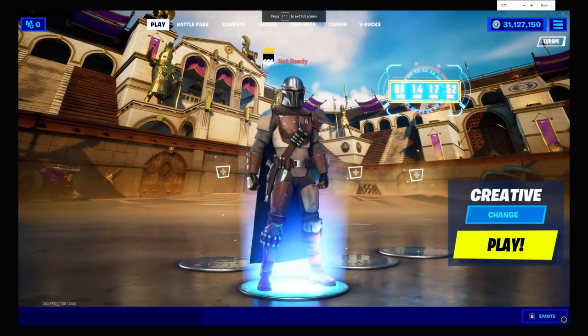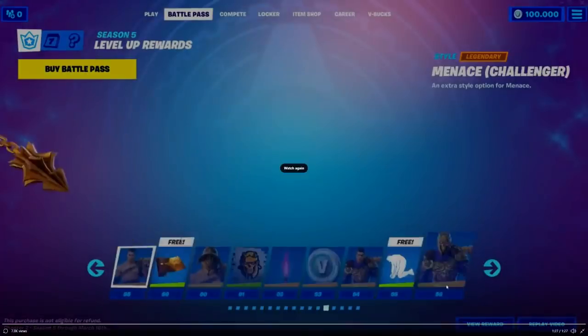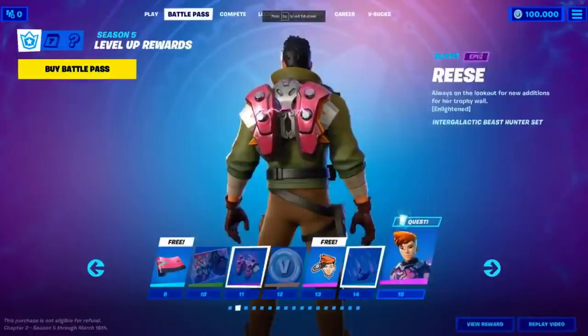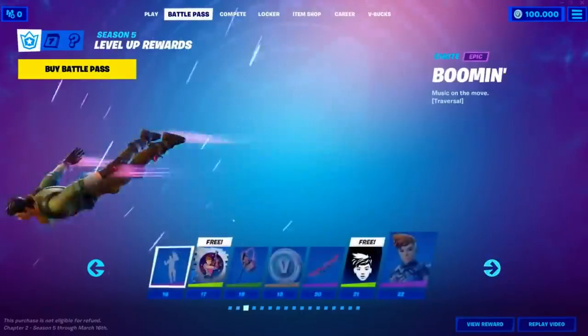Look at this — they still have the event countdown for the Galactus event. Massive leak. Did somebody say tier 100? All the leakers don't want any changes to break stuff. Gemini skin is back. Fortory still hasn't posted the last page of the battle pass, so I assume it's either a secret or it's going to be some more styles. Because this is tier 96, we might actually get an entire brand new skin for the last page. But we're out of luck right now. No one else is leaking it, so maybe the last page is just locked so far.